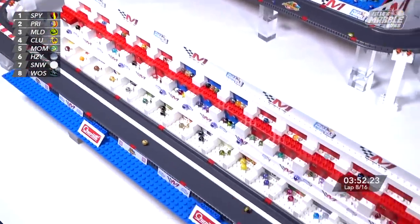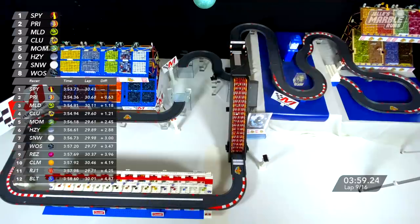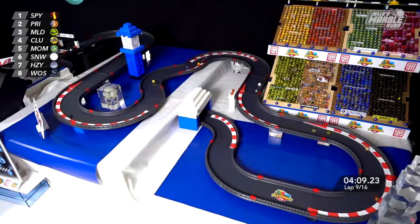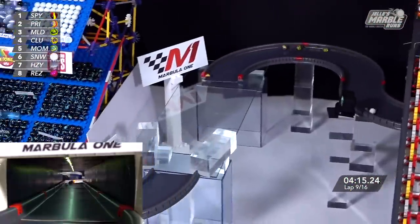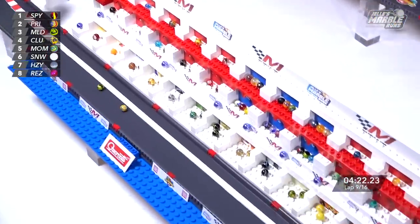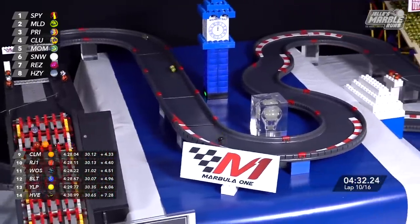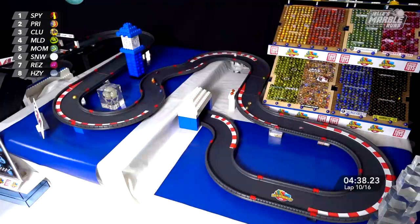Speedy doing what needs to be done out front, building that lead — there's a couple of tenths before, now it's over half a second. Good block laid down there. Clutter and Mallard are locked together and look at this — it's almost propelling them forward. Usually the battles see them get farther back from the competition up front, but in this case they're pushing each other and they're right on the tail of Prim. Snowy in the draft there for Momo, now falls back just a little bit. Second, third and fourth all very close, and Speedy is content to let them battle. Who will get the jump first between Prim and Mallard off the belt? It is Mallard — but Prim tries to come right back and does around the hairpin. Through the chicane, Clutter also getting by Mallard.